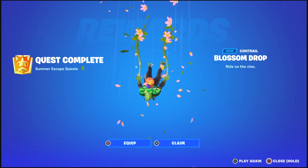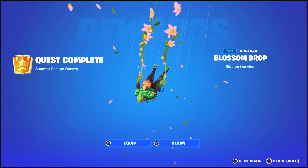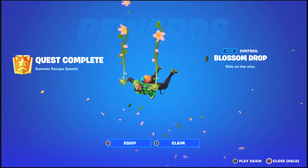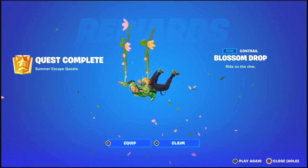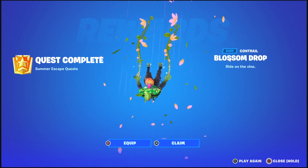I'm surprised this didn't even glitch out. It's called the Blossom Drop Contrail, and as you guys can see, looks freaking awesome. Who doesn't love this Contrail? Looks so good. Not sure what skin I could use it on, but this kind of goes well with it in a way — like the color scheme.